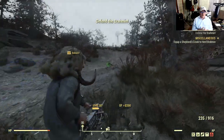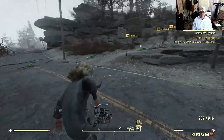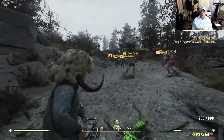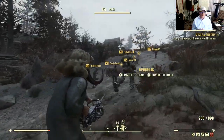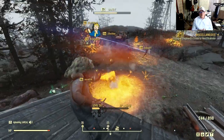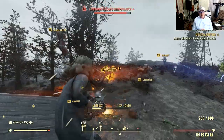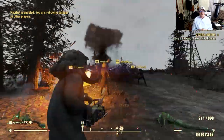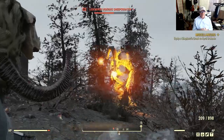Usually we're off doing our own thing, but as you can see, it just tells us to defend the Brahmin every time a group of enemies pop up. Enemies have been pretty simple so far, but all we're trying to do is get them to their destination, at which point that's when the Sheepsquatch are going to pop up. And here you can see just how awesome the community can be in Fallout 76 — this guy's waving us over to make sure that we all get a hit on that Sheepsquatch and get credit for it. This is a one-star Sheepsquatch, and there's going to be a second one that pops up, also a one-star.